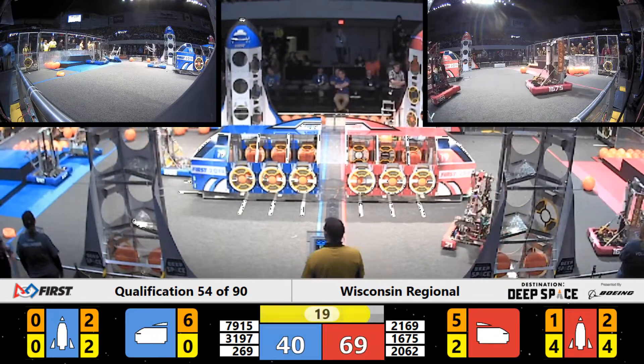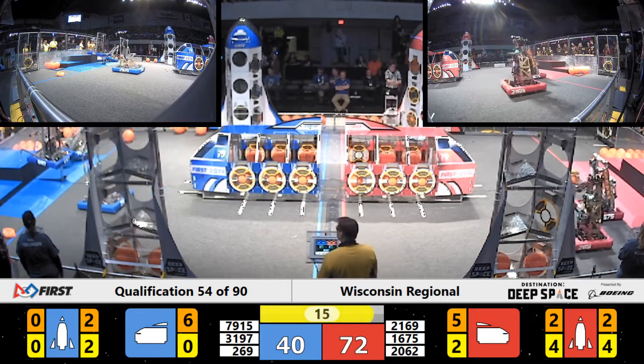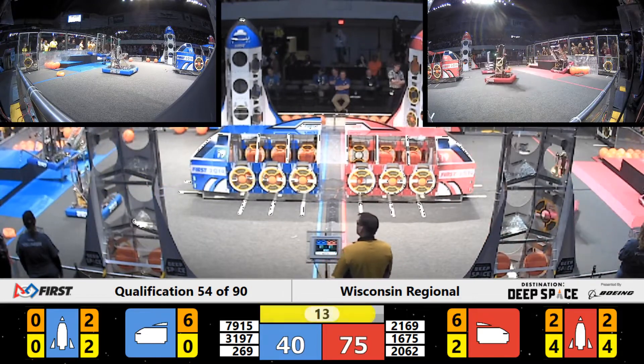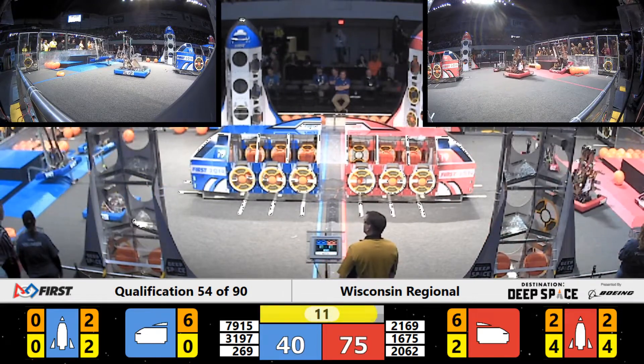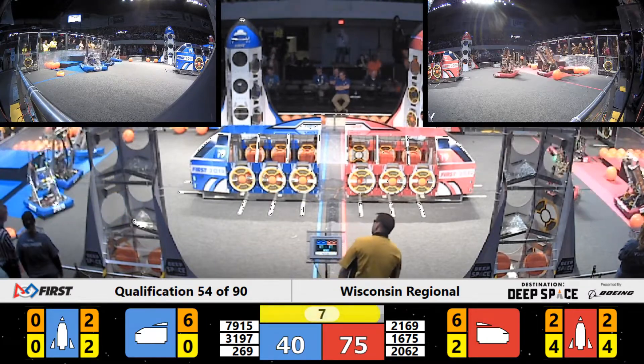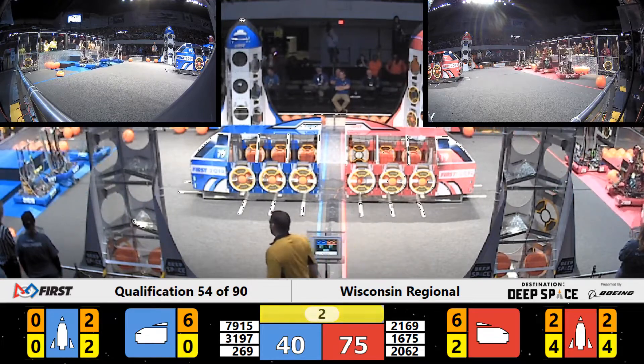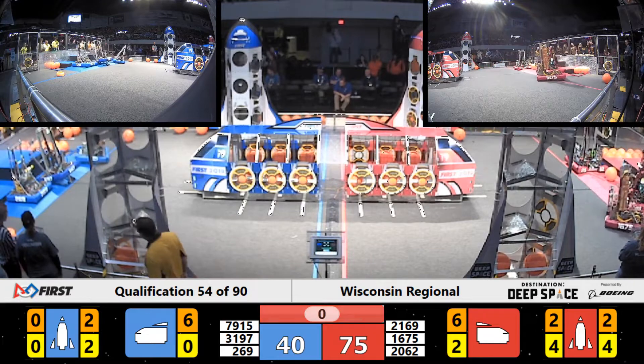Over in blue, we have robots heading back to our HAB platform. We see Hexhounds attempting to bring themselves up to level three. They look like they might be struggling just a little bit. They're on their front feet, but they still have time to attempt once again. On our Red Alliance, we have UPS ramming the HAB to try to bounce up to level two.